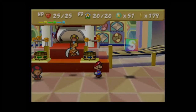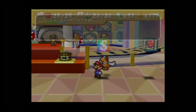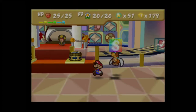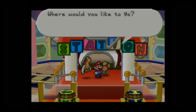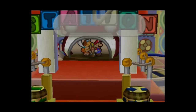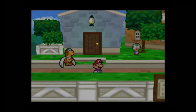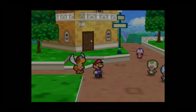Here we are at Red Station. One of these stations had a heart block, but I didn't remember which one. I forgot to give Taste T the cookbook! I specifically came out here after getting the dictionary so I could give her the cookbook on the way — that's the absolute worst part.